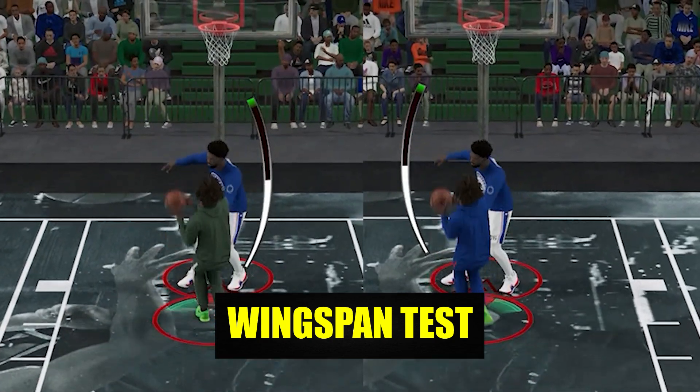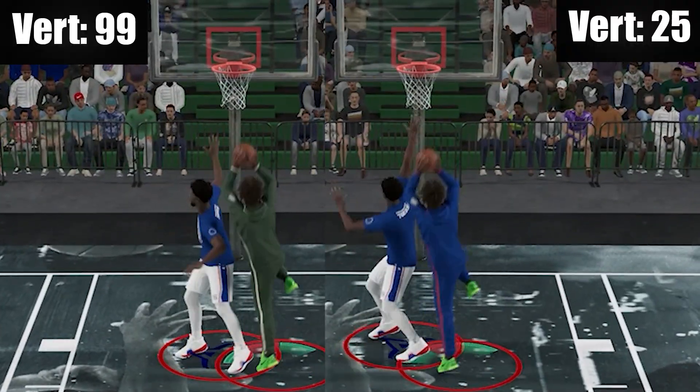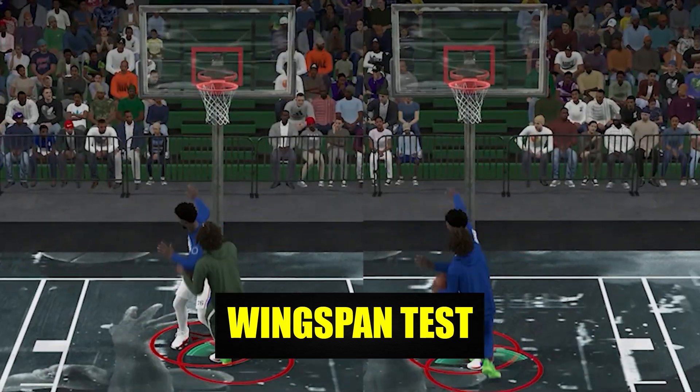And to really make sure that vert doesn't affect the actual jump height — here you can see they are exactly the same as well. And again, on my wingspan test, it showed a difference, confirming that this testing method is reliable.